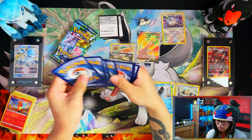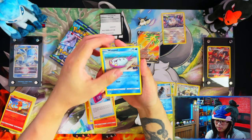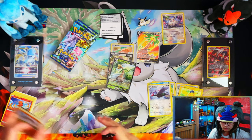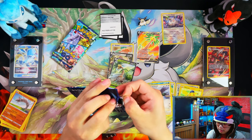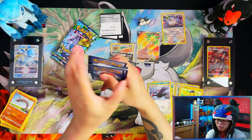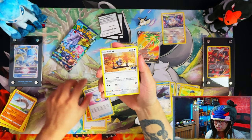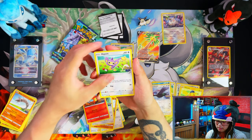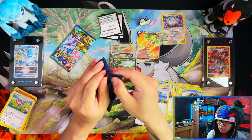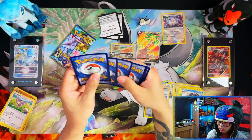If you can break even or make profit from these boxes to put back into more product to keep opening for your master set, it's not too bad. Because if you don't profit, it's just going to get expensive. Is it better to buy singles or to open packs? In most cases it's probably better to buy singles, but in some cases you might just get a lucky big hit or even a double. Say you've pulled the full art Mewtwo already — if you open more product and pull it multiple times, that's multiple profits you can put into more product or use to buy singles. It depends how quickly you want to complete the master set and how much fun you have opening packs — and I'm having a lot of fun!